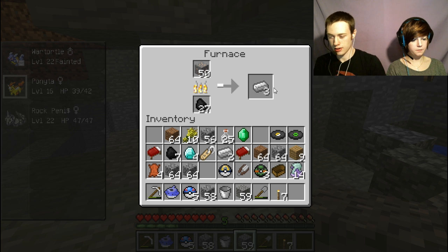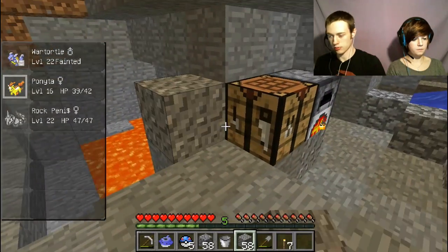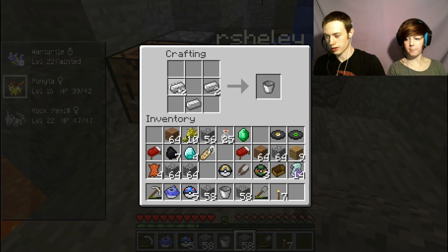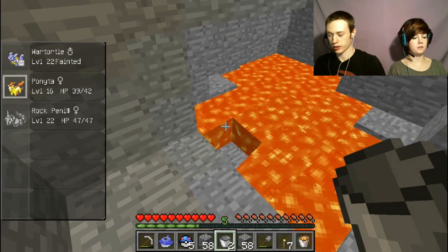What are we doing now? Make two more buckets. I'm making buckets too, but I have to wait for the iron. Dang it, that didn't work. There we go, you got it — all by yourself. We're running out of lava.